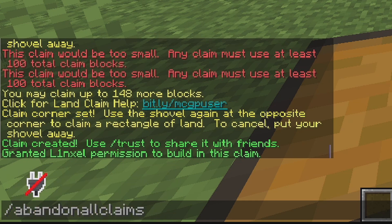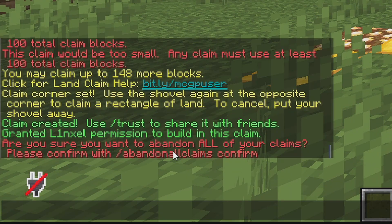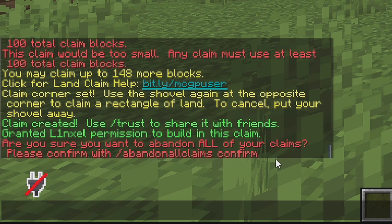Or I can do slash abandon all claims — that will delete all of the claims I have on the server. It will ask if I want to confirm: 'Are you sure you want to abandon all of your claims? Please confirm with slash abandon all claims confirmed.' So I'll do slash abandon all claims confirmed.